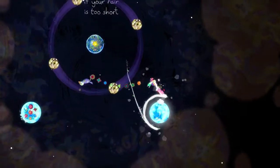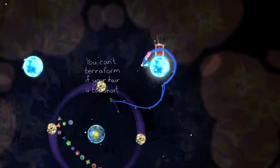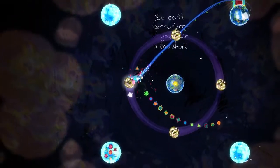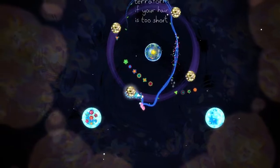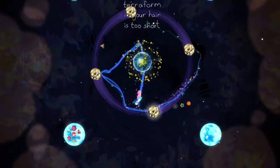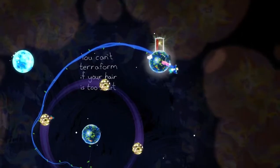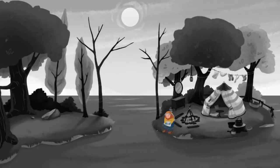Alright, so there we go — we have saved that bird spirit, and now it leaves behind a bunch of flowers which make our hair grow. Let me get in the middle to get the star. My hair still looks pretty long. Let's go back to that other stage and see if that's where the other animal belongs. Oh, we're getting another story cutscene actually — I'll let this play and be quiet for a minute.